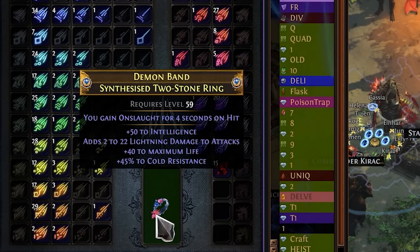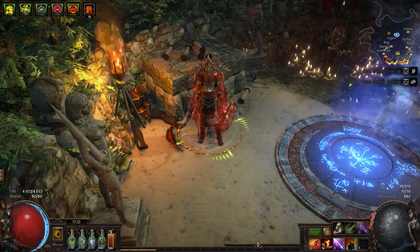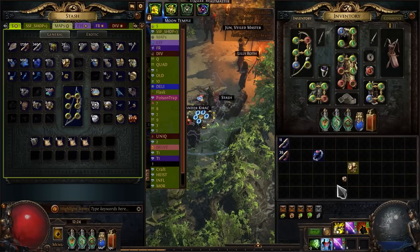I think that's where I'll stop. Pretty mediocre ring, to tell you the truth, but right now I don't want to spend a lot of time and resources on crafting, and as a temporary solution it suits me completely. So the final step is Benchcraft and Exalted Slam.